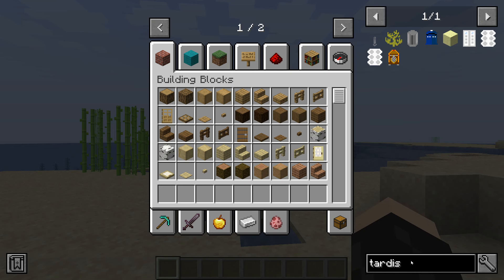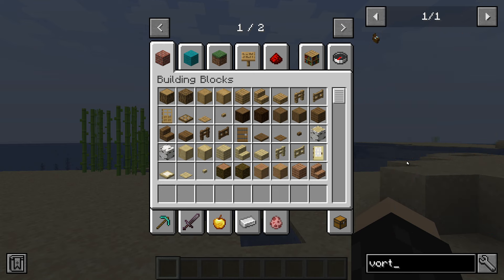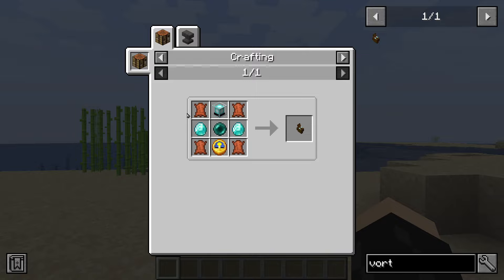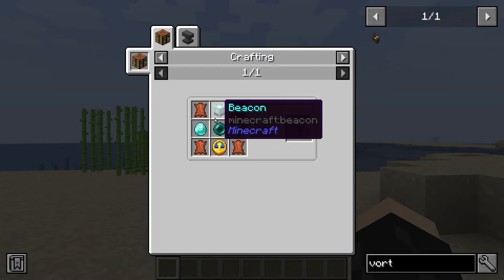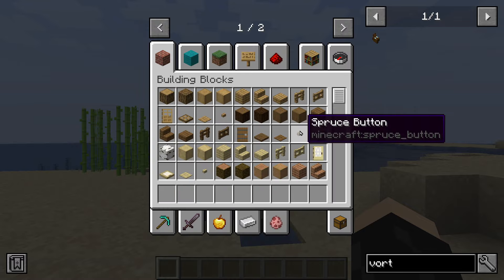So how do you get a vortex manipulator? The vortex manipulator is basically our final prerequisite step. You need four leather, a beacon (so you are still going to need to defeat the Wither), two diamonds, an enderpearl, and a clock to make your vortex manipulator.